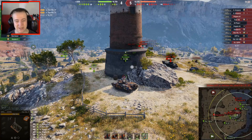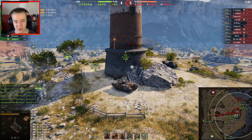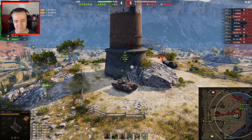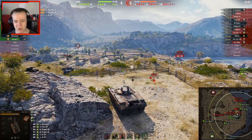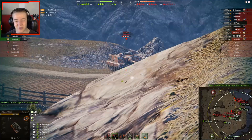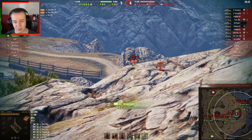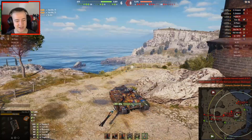Probably the worst thing about this tank is the ammo capacity — only 42 rounds total. That might seem like a lot, and something like the IS-7 has around 30, but with three shells fired per click it burns through ammo fast. If a tank is on 170 HP, you'll still fire all three shells even if you only need one.